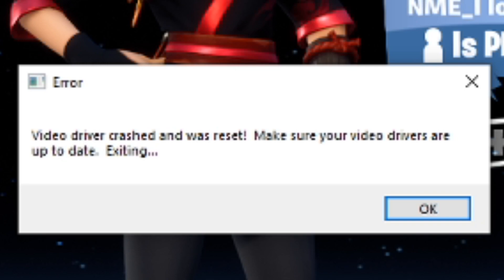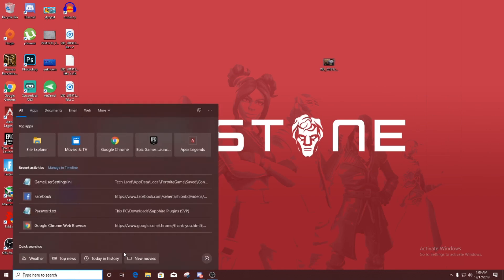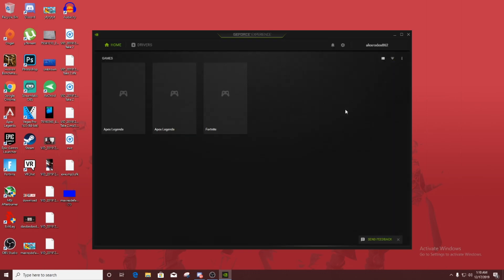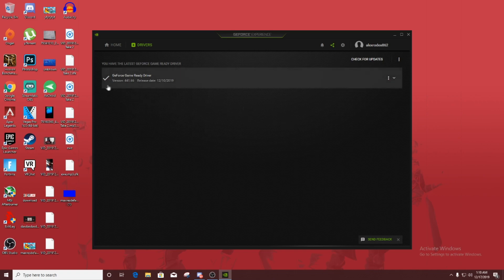It said to make sure your video drivers are up to date. This happened to me before and I knew what was going on, so I searched for GeForce Experience and found it. Normally, when a new update for the GeForce Experience drivers comes out, you just go to the driver section and download and install the new drivers. If updating GeForce Experience doesn't help, then you have to do something else. After installing the new driver, open the game once more — if it still crashes, the problem is not from GeForce Experience.